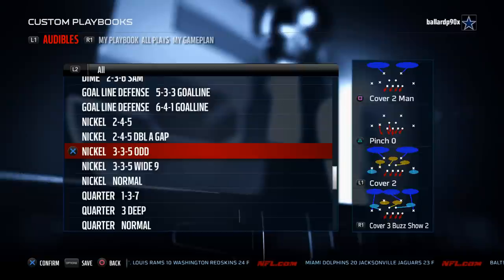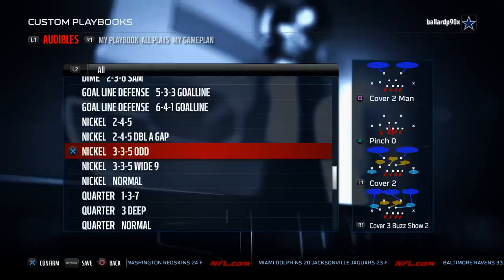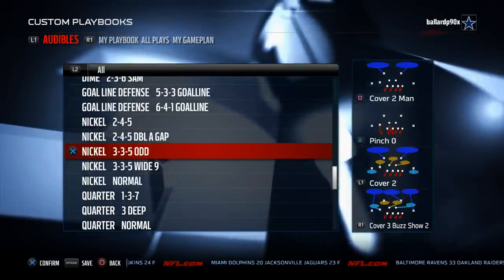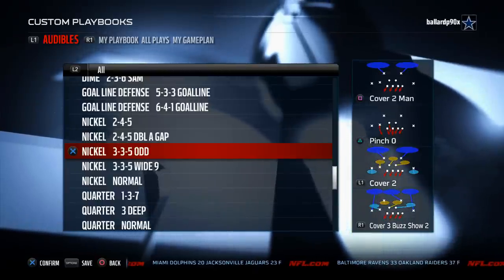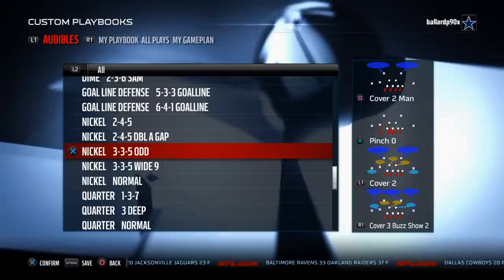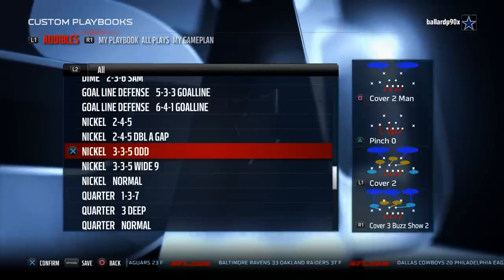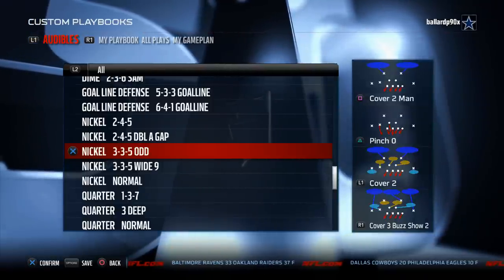You also get the nickel normal. In my opinion the New England Patriots defensive playbook is the best playbook in Madden NFL 16. Thank you so much for watching. If you want to check out the New England Patriots playbook and see how I set up all my plays and beat a lot of really good players with this defense, you can check that out in the link provided below. I recommend the New England Patriots defensive playbook and defensive guide.